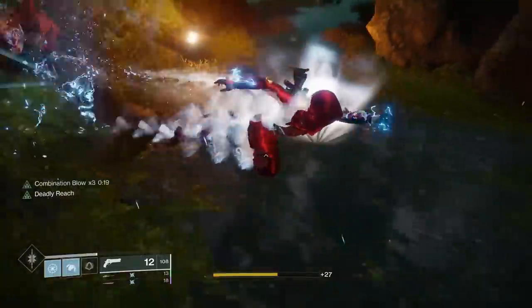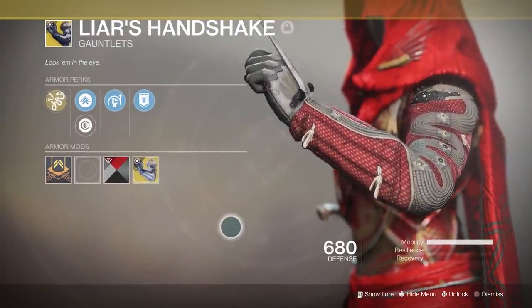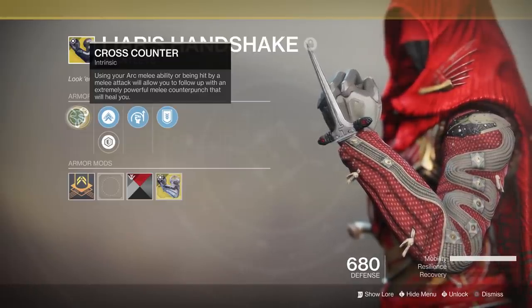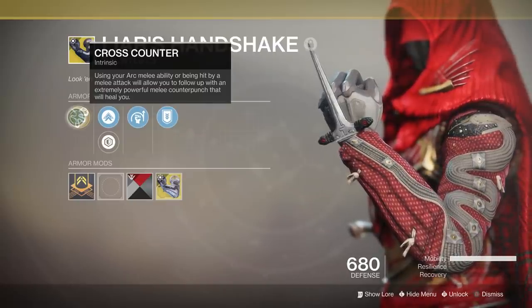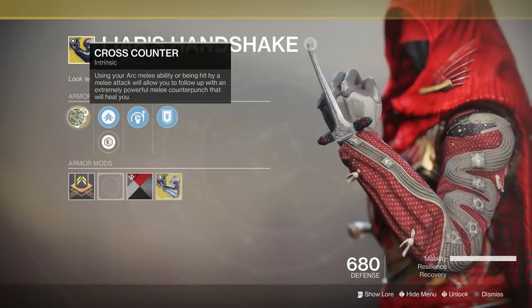So that's already awesome, but it's only a small part of our equation here. We're going to add in Liar's Handshake next, which is a brand new Joker's Wild Exotic. Its intrinsic perk is called Cross Counter and it reads: using your arc melee ability or being hit by a melee attack will allow you to follow up with an extremely powerful melee counter punch that will heal you.